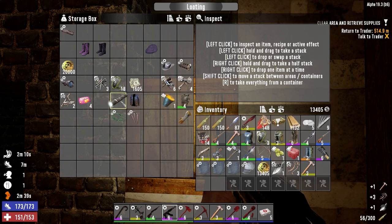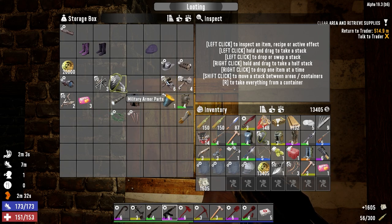Hey everybody, welcome back to the channel and another episode of Blasted Oasis. Today we are going to go to two of the traders and sell some stuff.